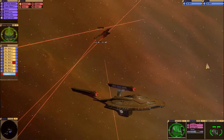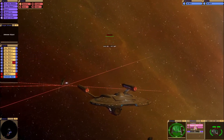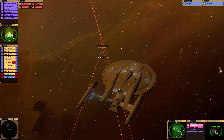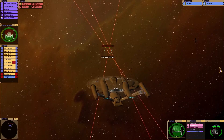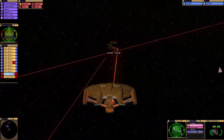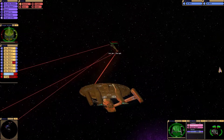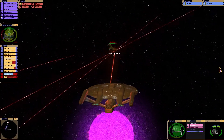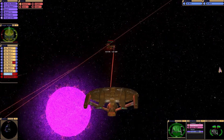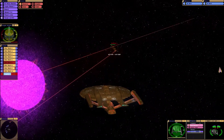Lining up rear torpedo tubes. Refit 7 version is suffering from a lot of damage. Changing torpedo load. I have another torpedo load. So we've got photons and photonics. It's launched a shuttle — how dare they. Falling back for an attack run. I'm letting the AI control the navigation. They're just standard photons.